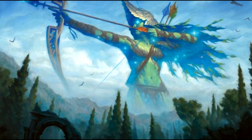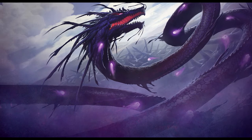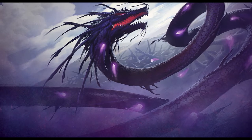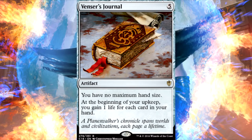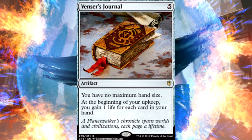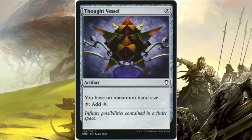Following those up, I have some no-max-hand-size effects, because oftentimes you get to the point where you're just pitching spare lands into the graveyard at the end of each turn — usually to replay with things like Crucible. So I have Venser's Journal, which goes crazy; Thought Vessel, which is additional ramp; and Reliquary Tower, which is just a land that gives you no maximum hand size.